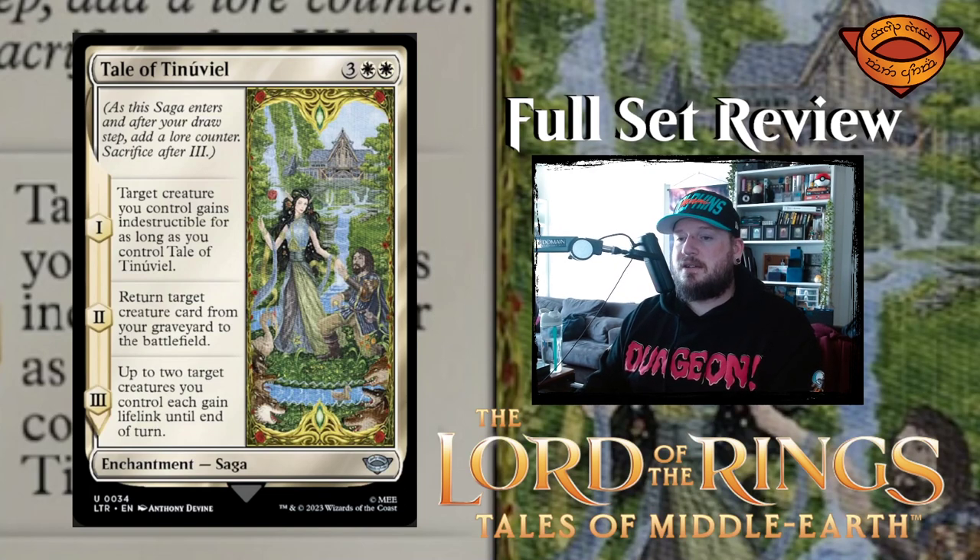Next up we have our first saga — Tale of Tinúviel. Three white white for an enchantment saga. Chapter one: target creature you control gains indestructible for as long as you control this saga. Chapter two: return target creature from your graveyard to the battlefield. Chapter three: up to two target creatures you control each gain lifelink until end of turn. That middle one is pretty good, but the first and third are kind of soft. It also doesn't have read ahead on it. I'm kind of surprised we're not just continuing with read ahead for the rest of Magic: The Gathering. I like the sagas though — the art on there is really cool.